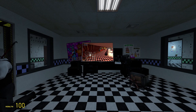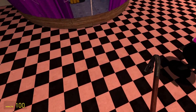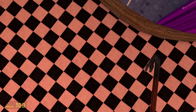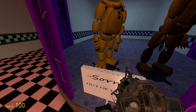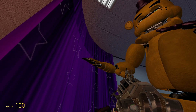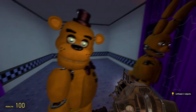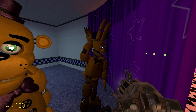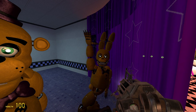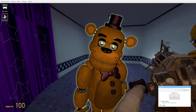We're going to start at Pirate's Cove first, because there are two models that were not on the cameras — those being Fredbear and Spring Bonnie. I don't know what's going on with this Fredbear; he literally has claws, except he's the FNAF 1 version Fredbear, which doesn't make sense. Same with Spring Bonnie actually.